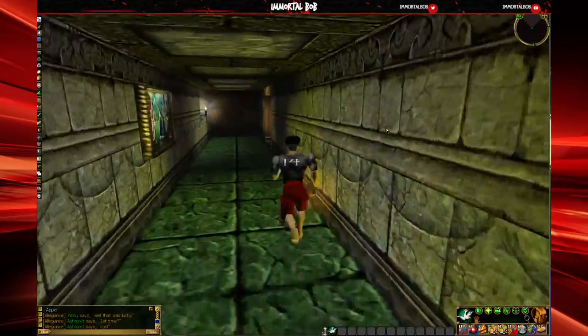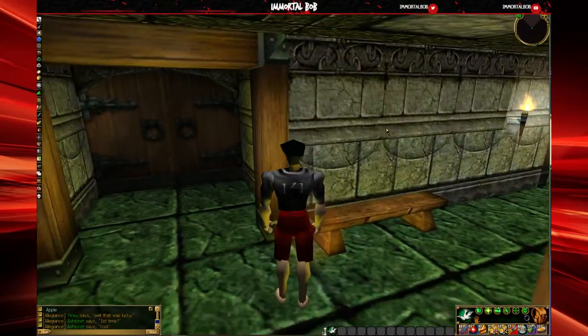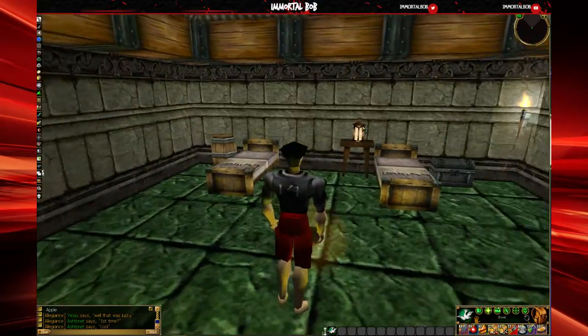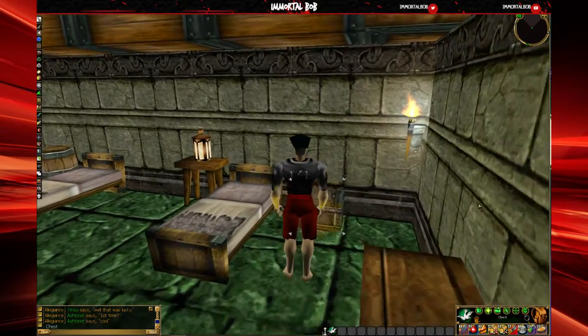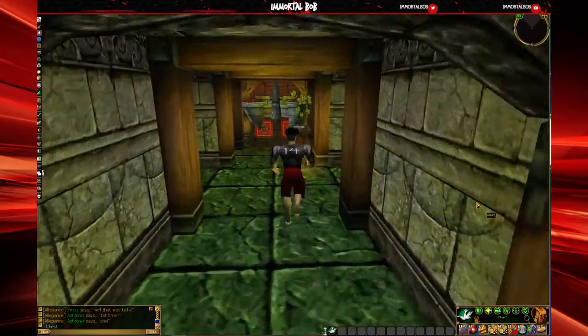Let's go upstairs and take a look at what's up here. I guess when you get tired of dancing you need a little bed. There's a chest — I wonder if there's anything in it. Nope, just where you put your stuff.